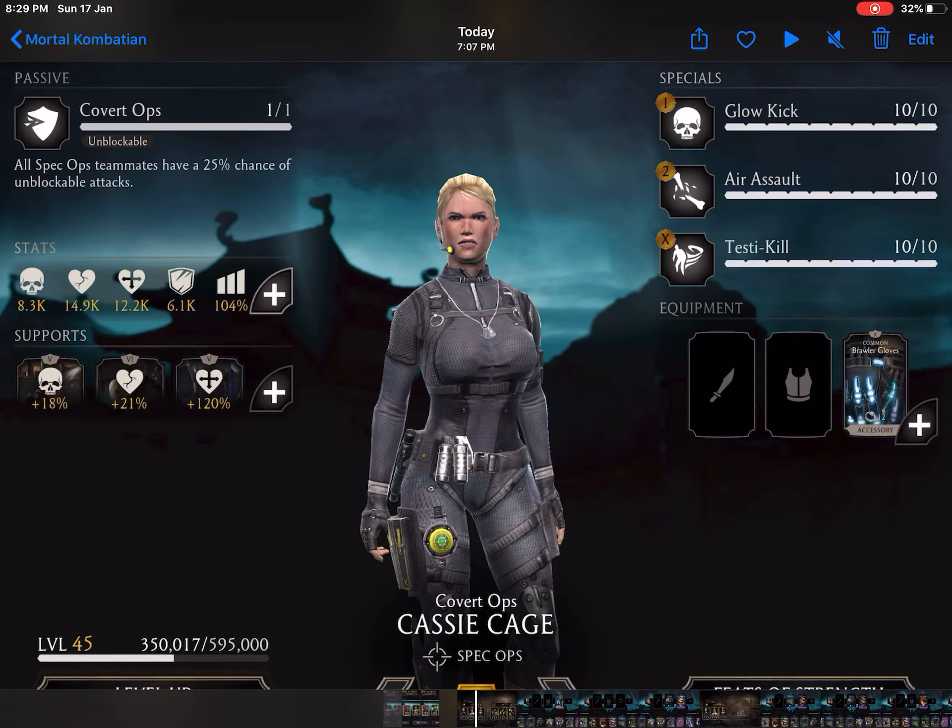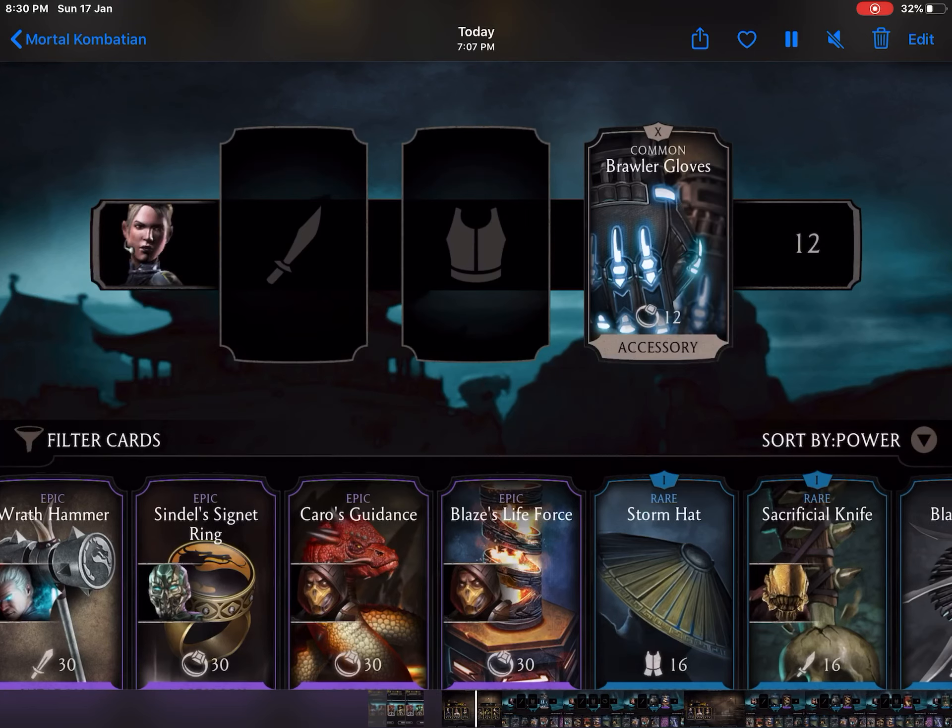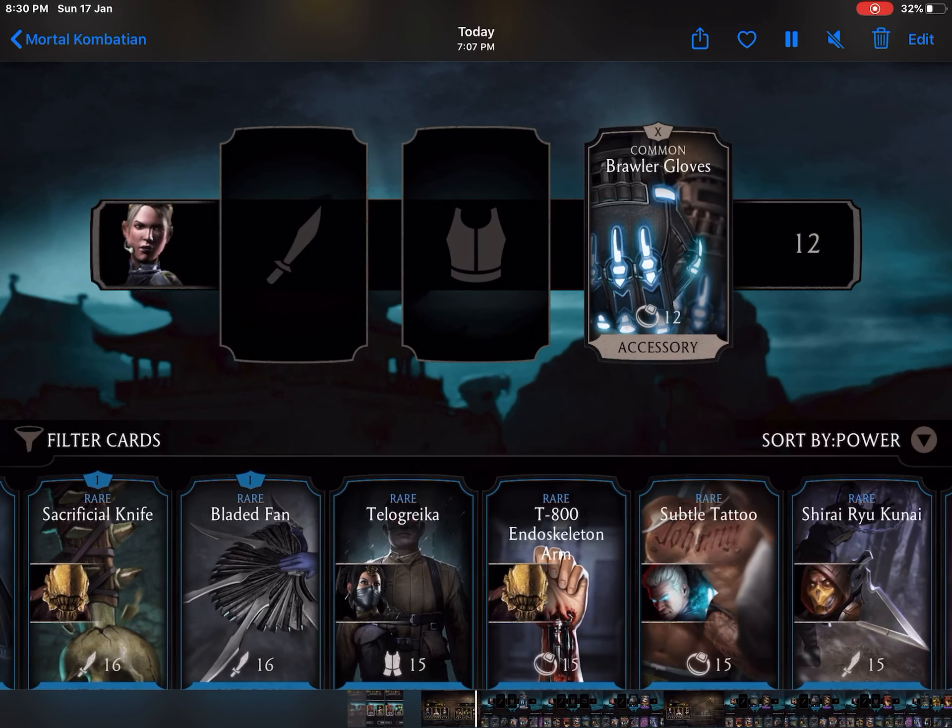Let me first select Cassie Cage. She is a passive Covert Ops character — all Spec Ops teammates have a 25 percent chance of unblockable attacks, which is one of her special benefits. Her special attacks are completely maxed out: special attack one, special attack two, and the X-ray attack are all at level 10.